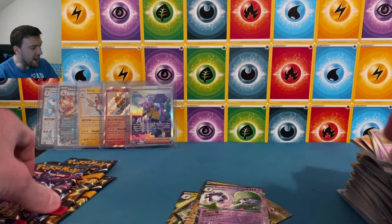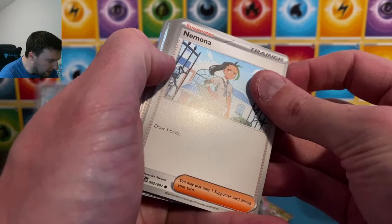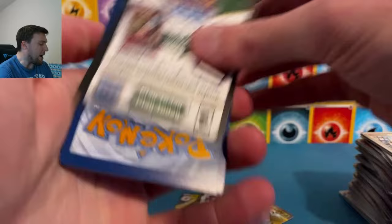Hit that like button to give me at least a pity like for not being able to upload the video I had planned. Thank you for being here. Gossifleur, Maractus, and Houndstone. Pity likes are always appreciated as long as you don't hit the like button more than once. Lightning energy. Cleffa baby shiny — that's a new one — with Frigibax and Cyclizar. Cute, so cute. Cleffa on the baby shiny. Hashtag second-to-last pack magic here.